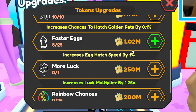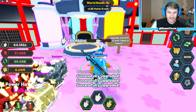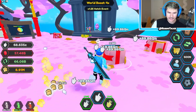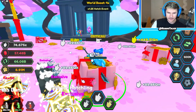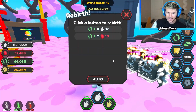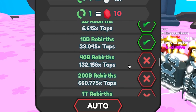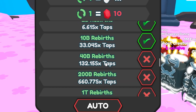The only thing I haven't done is more luck — I want to save up for that. More luck would be huge. Increase egg hatch — might as well get the faster eggs, I guess. So now let me check what rebirths we can do. 10 billion which will be 20 billion, which is nice. And then this one is 40 billion which will be 80.